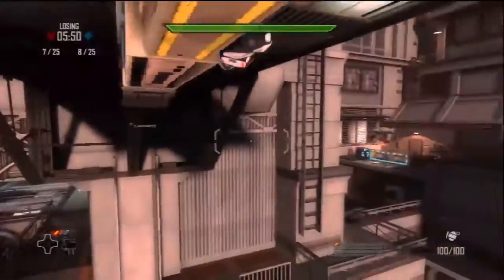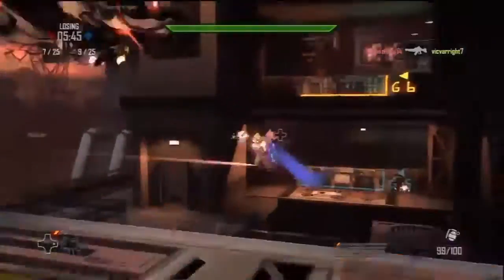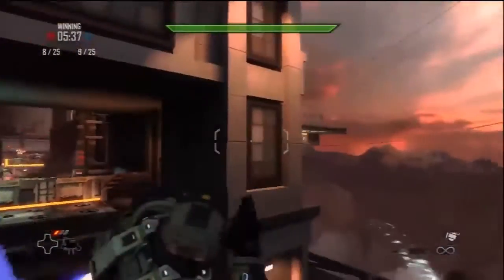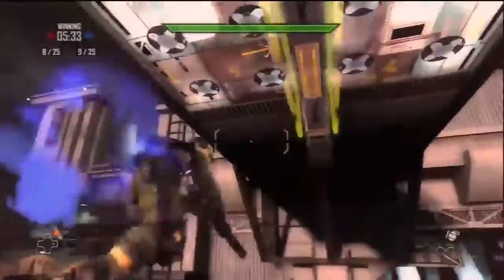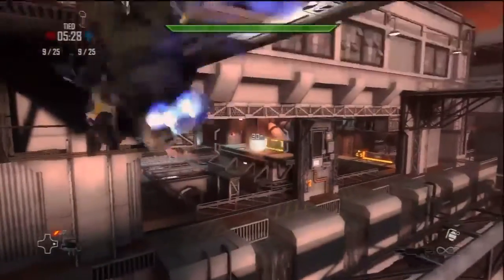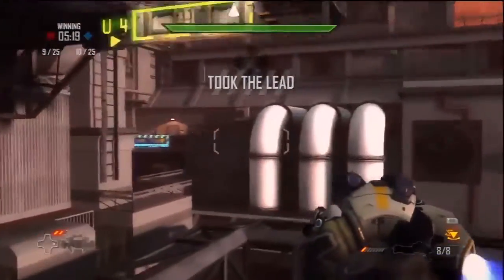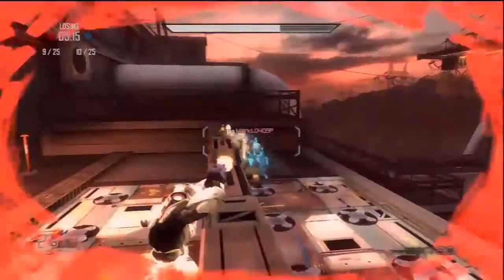We also have a killstreak system called Drones — you've seen a few of them before, these robot-looking characters that fly around. When you get one kill, you get a Stalker, a little buddy that flies around with you and shoots where you shoot. When you get three kills in a row, you get a Warbringer, a huge heavy artillery guy that flies around and causes havoc. The last killstreak is called the Prayon — she's kind of like a heat-seeking missile, requires five kills, and once she's out she'll target someone and take him out unless you kill her before she gets to you.